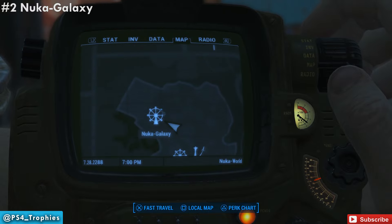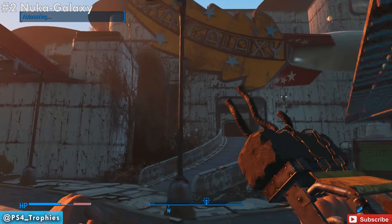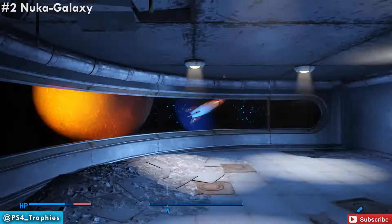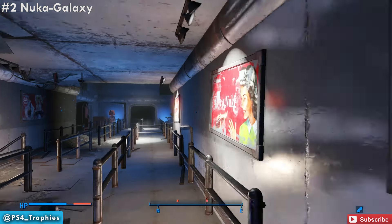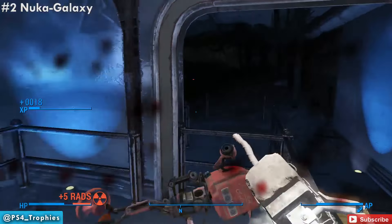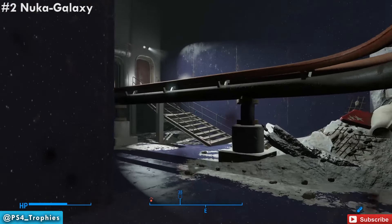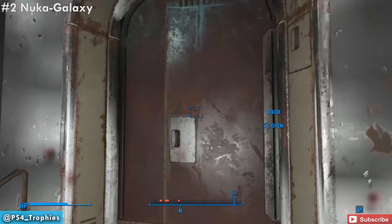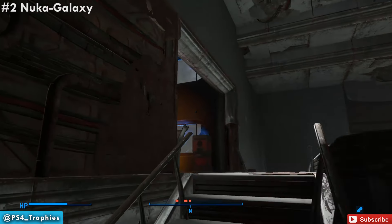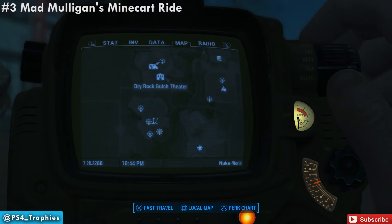This is going to be in the northwest area — the Nuka Galaxy attraction. Go ahead and enter here. I'm not going to walk you through this entire attraction; it's going to take you quite a bit of time — it took me about seven minutes to get through it. Just make your way to the end of this attraction, get to the station at the end. You'll have some stairs, go up one, up another short set, and the machine is right in front of you. Make sure you activate that dispenser to pick up your second park medallion.